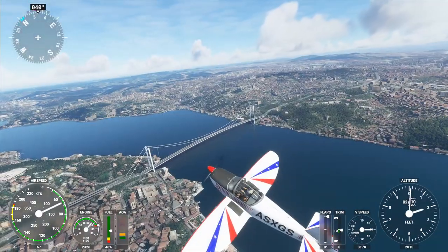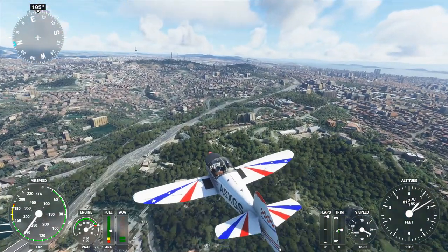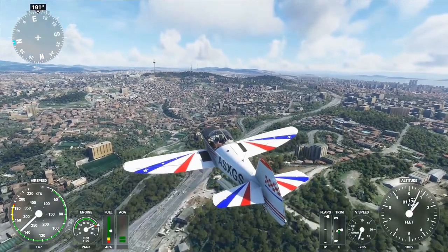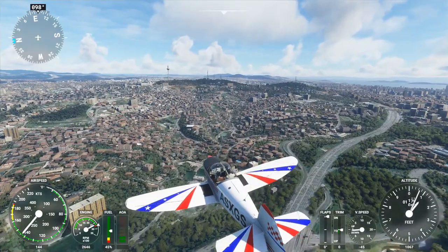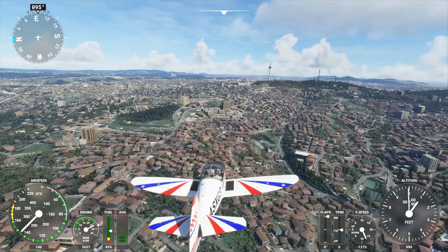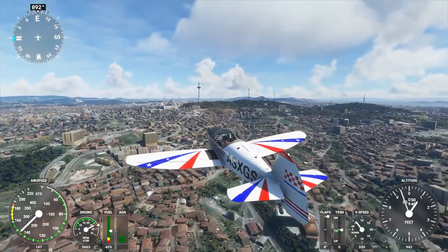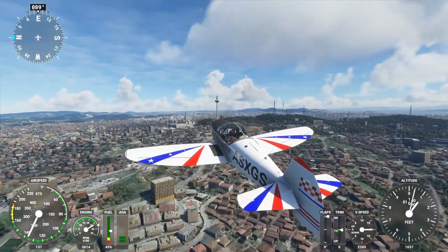That is a big difference. And look at the bridge — that is a much improved suspension bridge. I'm sorry I didn't fly under it. Now there's the Asian side — we can see some towers that weren't there before, some communication masts, and there's also a mosque there that was not there before, so we'll fly by that.